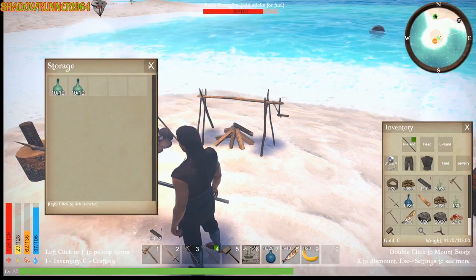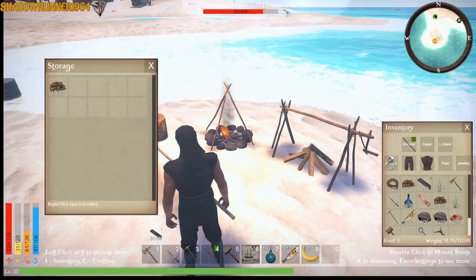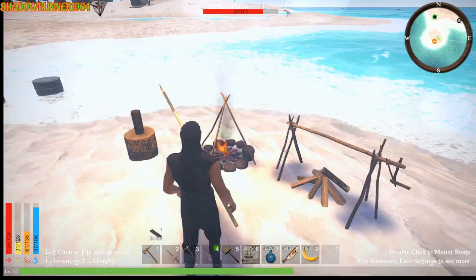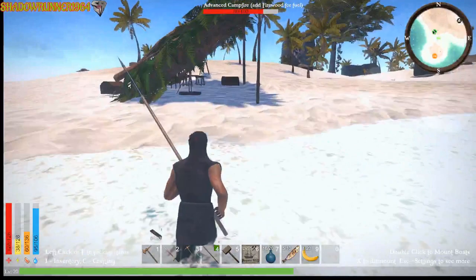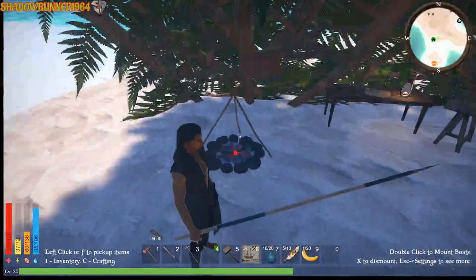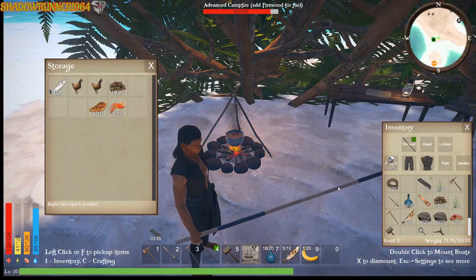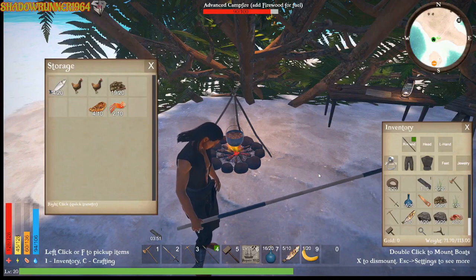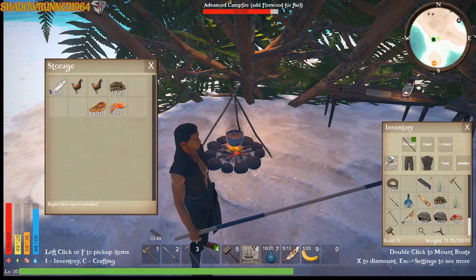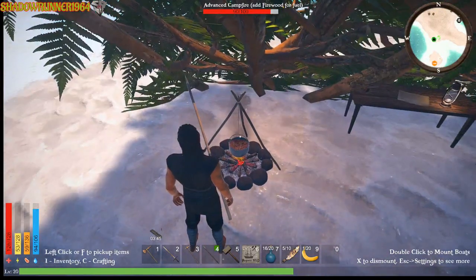Not worried about the water right now, we got cooking over here. Getting my stamina up — get it up right over here, put that in there, start cooking up right quick. Get my fish cooking and then my chicken cooking — get my stamina up, that's what I need to do.